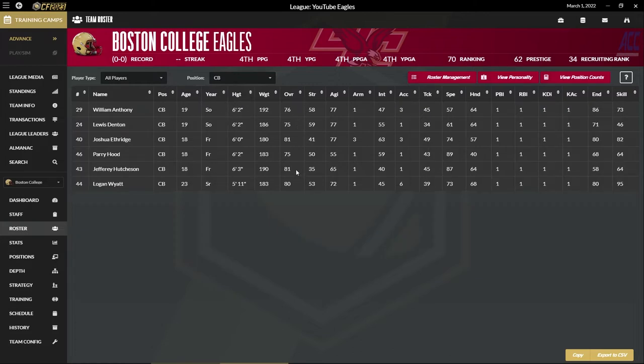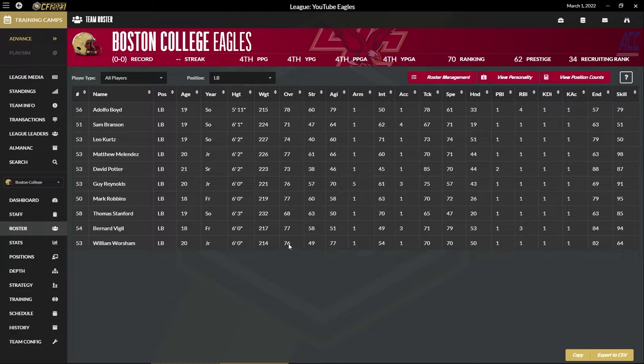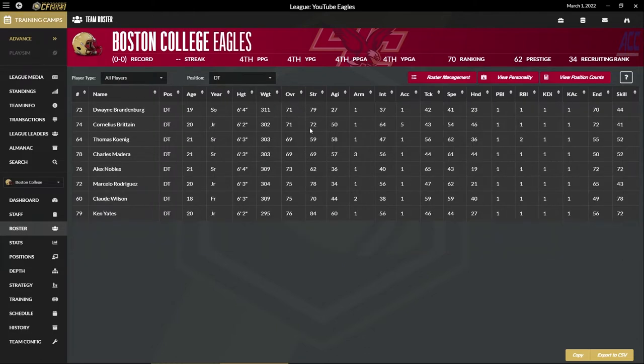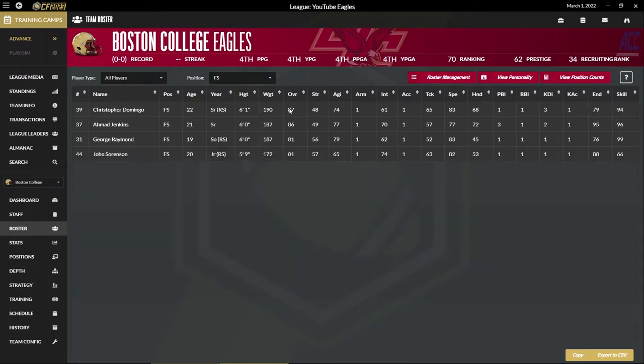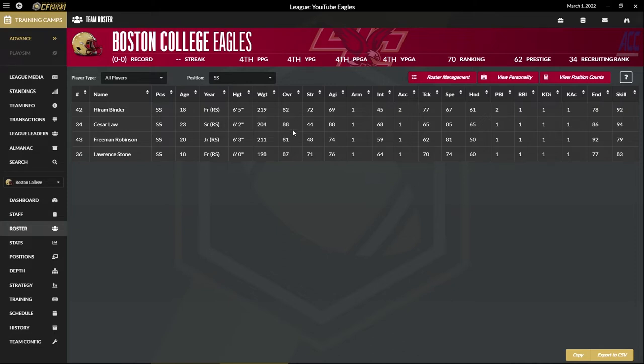Cornerbacks — a couple of freshmen that look pretty good, 81 overall each. Logan Wyatt, 80 overall, not terrible. Linebacker core is average — a lot of 70s in there, we'll likely be redshirting some of these guys. Defensive tackle is the same deal, a lot of 70s. Alex Nobles looks okay at 73, but he's a senior and not very good tackling. Defensive ends: Donald Kraft is probably our best defensive player — 91 overall. We've got a couple of young guys, John Flowers and Jesus Williams, in the 80s. A couple of good free safeties, both seniors, and some decent youngsters. John Sorensen looks like he's going to be pretty good. Strong safeties — Cesar Law and Lawrence Stone, a redshirt freshman, looks like he's going to be a monster down the road.